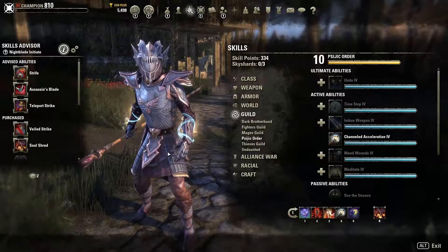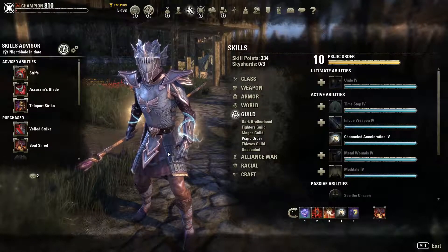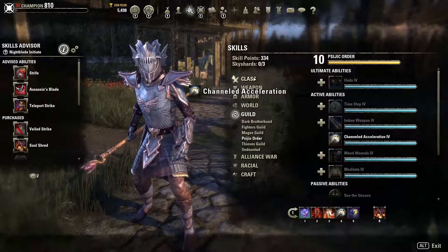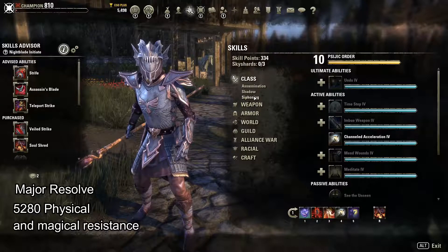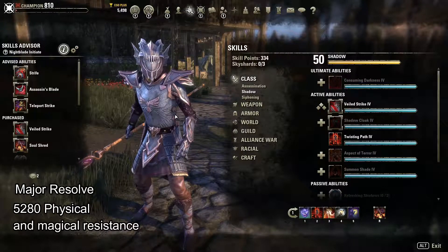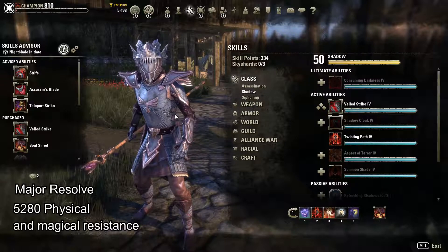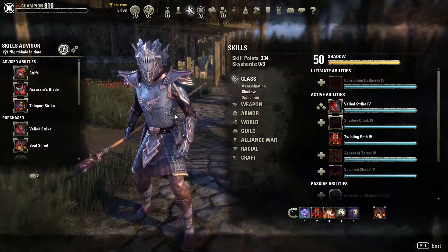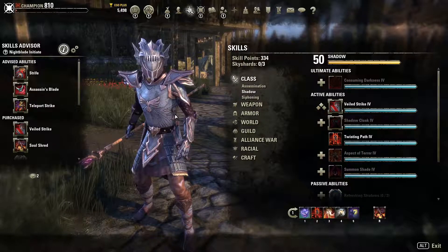Let's talk about one more buff - not strictly for damage, but even damage dealers should usually use it, and every single class has access to it somehow. It's Major Resolve, which grants 5,280 spell and physical resistance. That's quite a lot and will make you significantly tankier, especially as a DD.